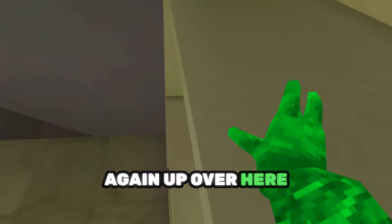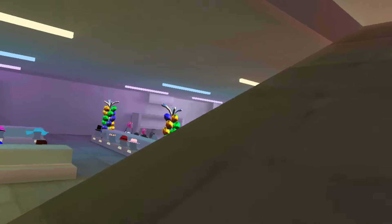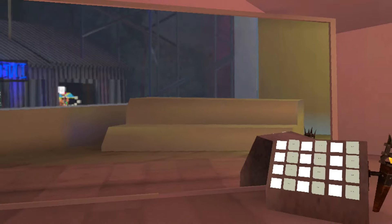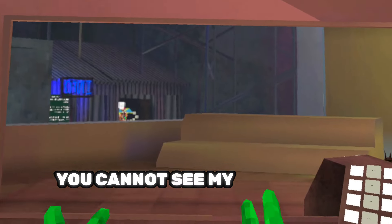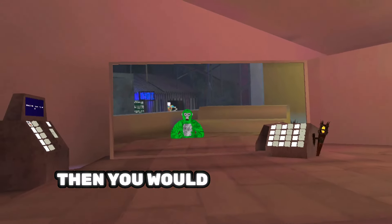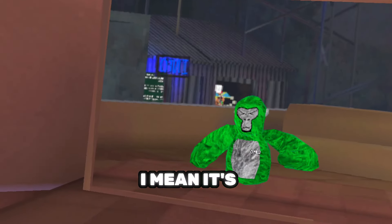Again, up over here, down to the shelf, and to the stairs. From the stairs you will have to go to this platform, go to this wall, and then go in front of the mirror. Look at that — the mirror is frozen! You cannot see my beautiful face anymore. If you want to unfreeze it, just go on the floor again and it is unfrozen.